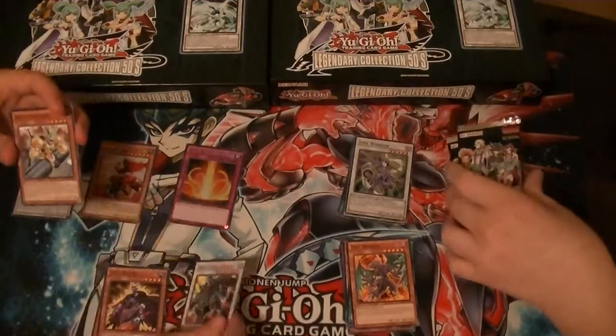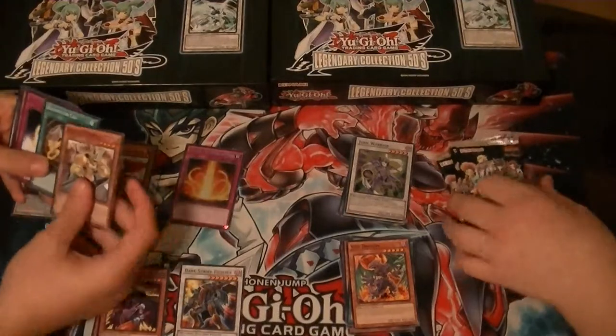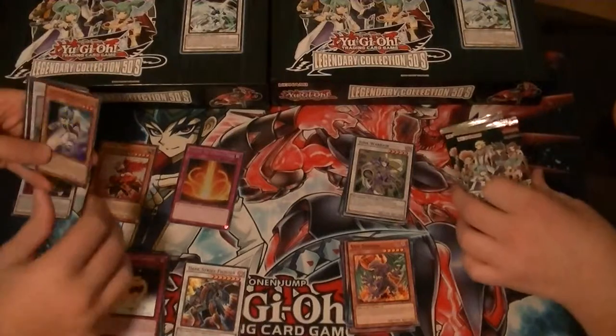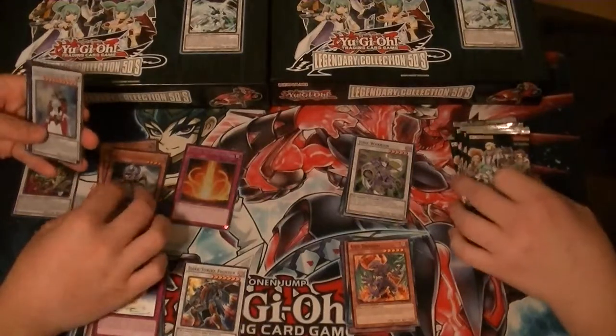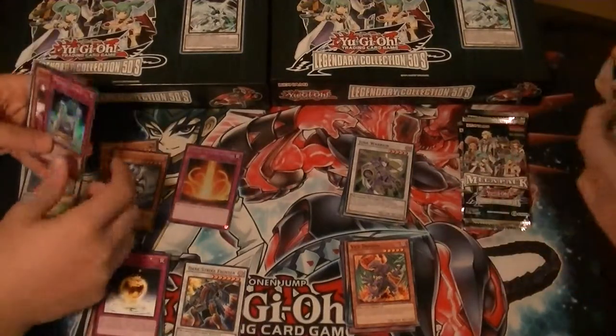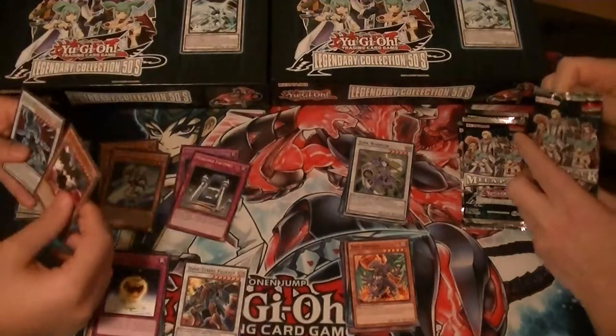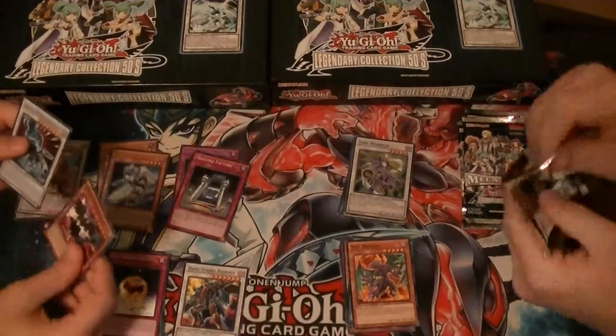Dark Strike Fighter. Golden Apple. Valdis, the Nordic Ascent. Odin, Father of the Azea. The Third War. And Mechalord Factory.